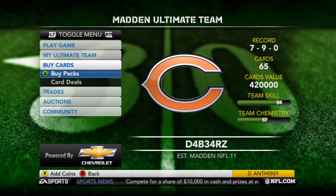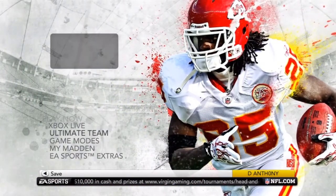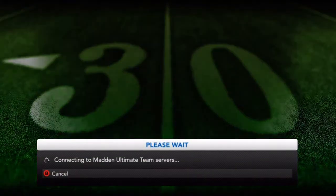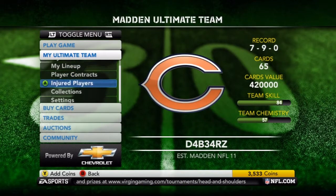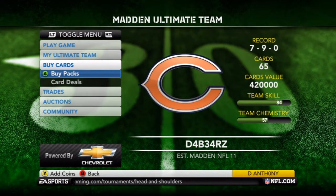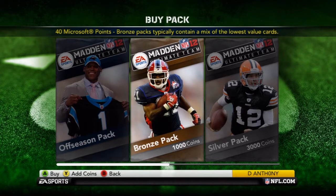So first off, obviously whenever you first start the game up, you go to Ultimate Team and then let this load up. Then you're going to go down to Buy Cards, you go to Buy Pack, and before I buy the pack, hold on — I'll wait for it to flash in the bottom left for the little yellow square that says my name.